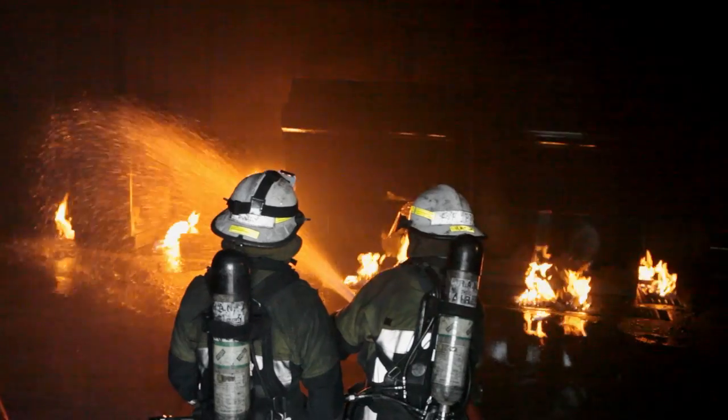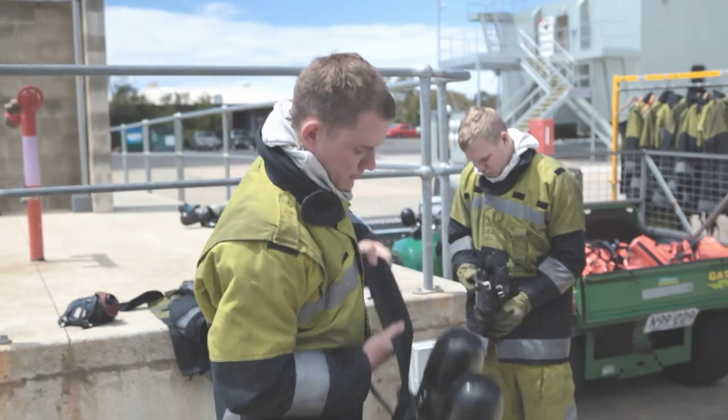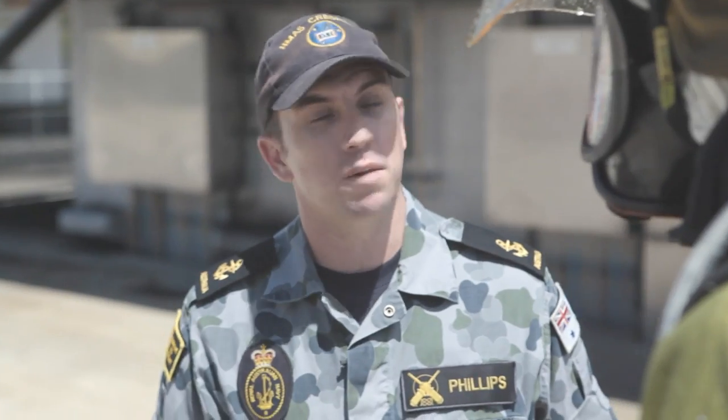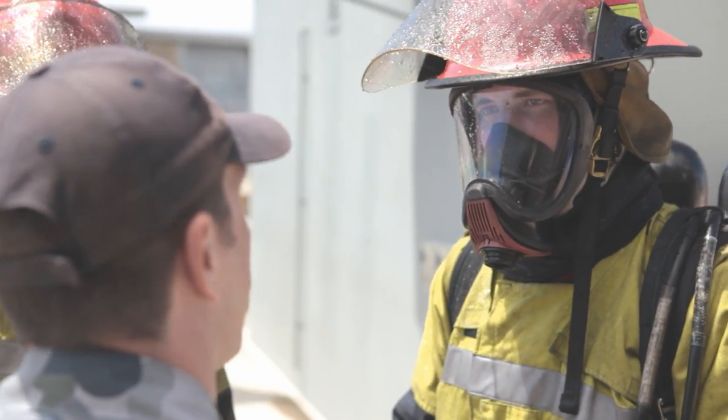Basically, you enter a burning room and there's a fire that you have to begin fighting. We've got a fire in a compartment — it's burning up all that oxygen, creating smoke, creating gases. As soon as you get in, you take up your position on your knees. Two short pulses above your head to cool those gases down above your team.